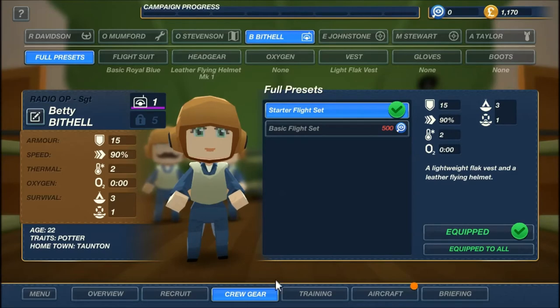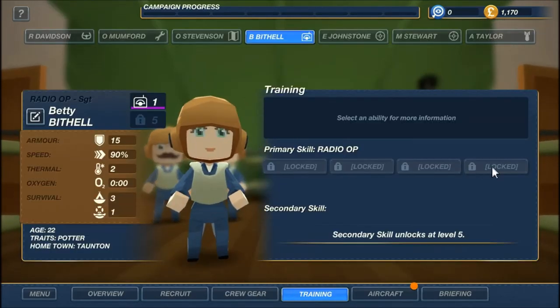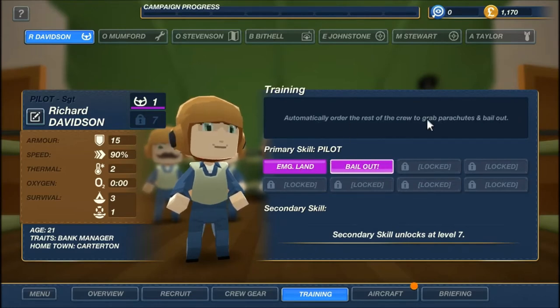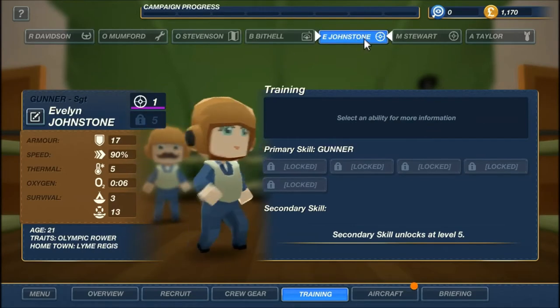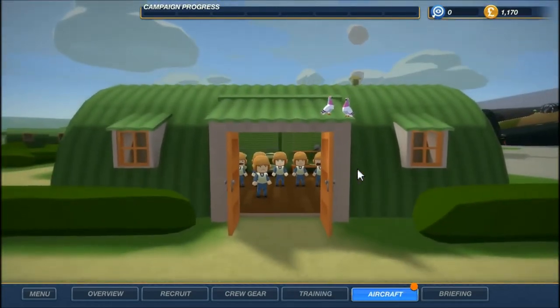Let's do training. Their skills are all locked — I imagine they'll need to level up first. The pilot has emergency landing and bailout: perform an emergency landing anywhere, or automatically order the rest of the crew to grab parachutes and bail out. He's the only one with any sort of ability.